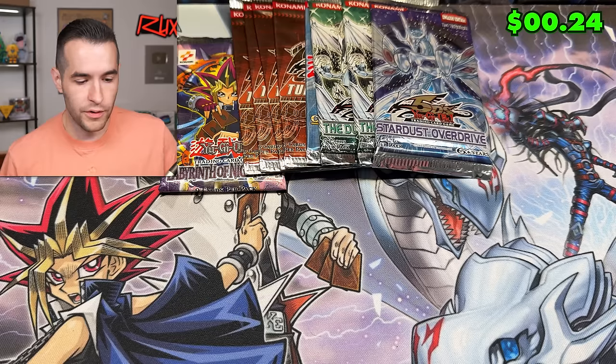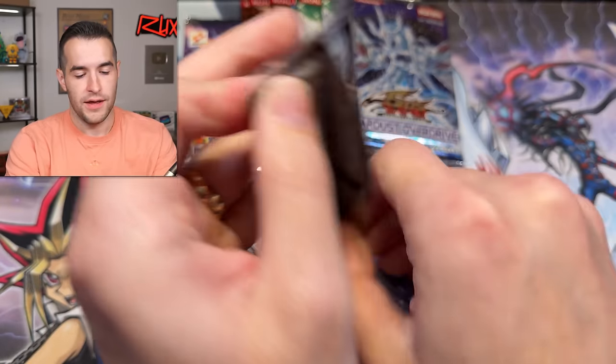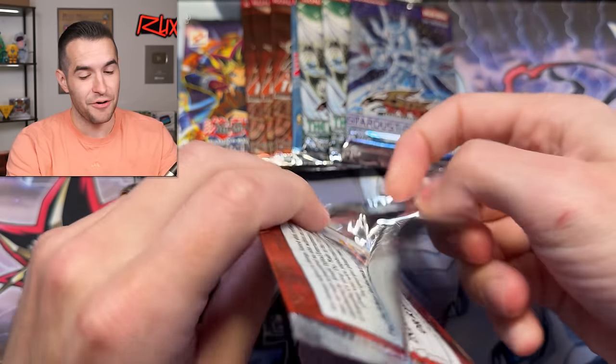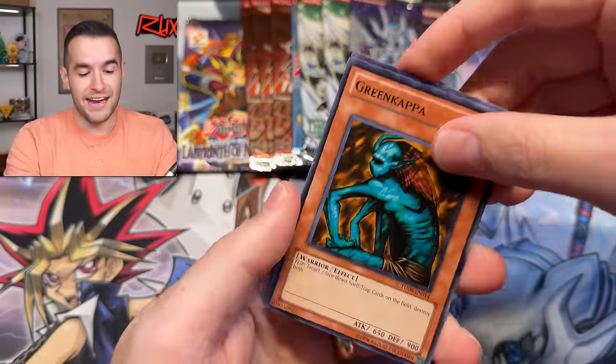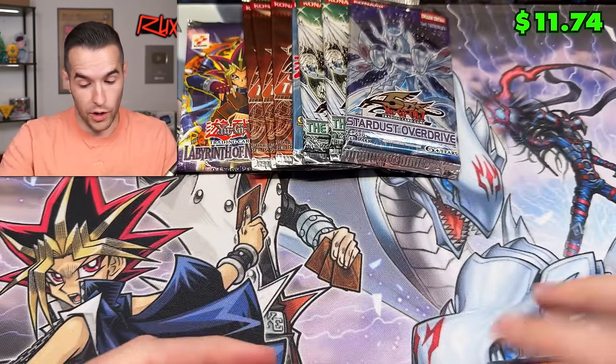We're down to only a few packs left. Let's do Turbo Pack, then another Duelist Genesis. The chances of two Dark Armed Dragons are basically zero — I think they're about one in 50. Though we did get two out of our 100-pack opening. Green Kappa out of Labyrinth, and another Armory Arm — that used to be a big money card as a rare.